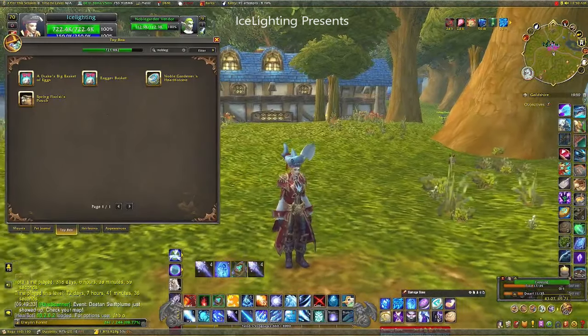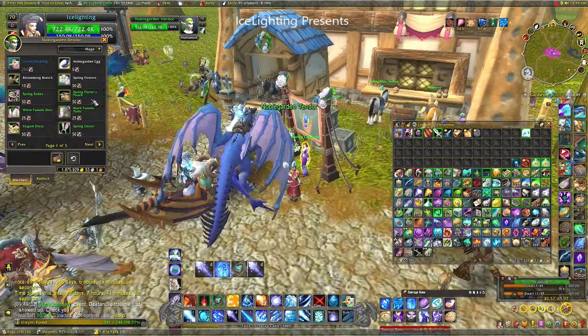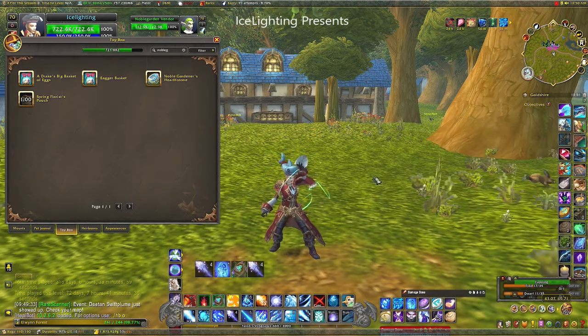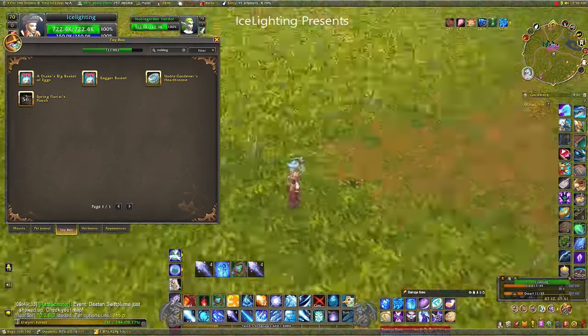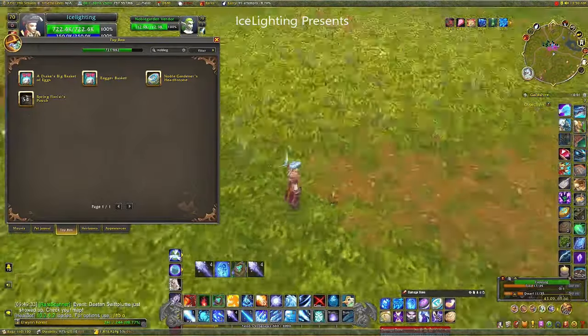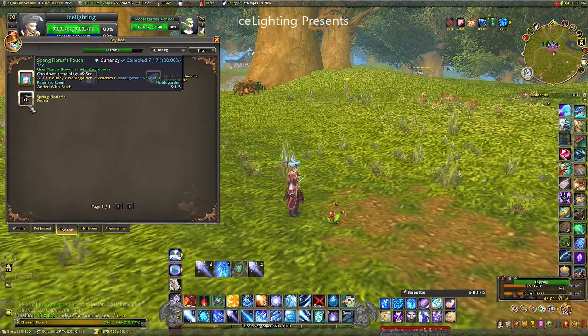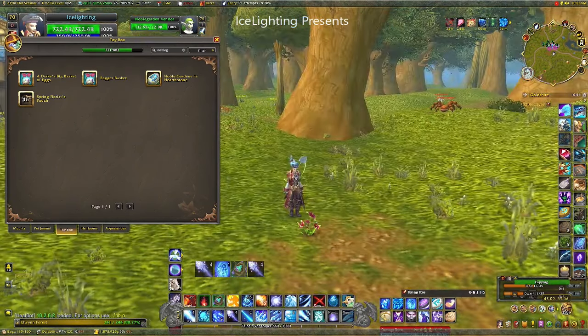First up we're going to have a look at the Spring Florist pouch. This one can be bought for 50 of the egg chocolates, however you can also get it from an egg, so you might not want to buy it. What does it do? Well it basically puts a flower on the floor — you get a buff, you can do it once a minute. It's kind of boring.